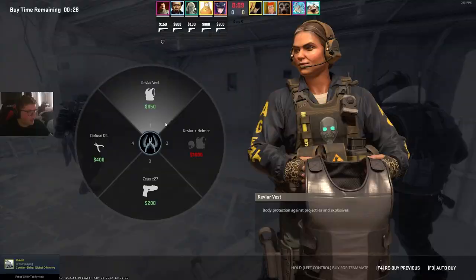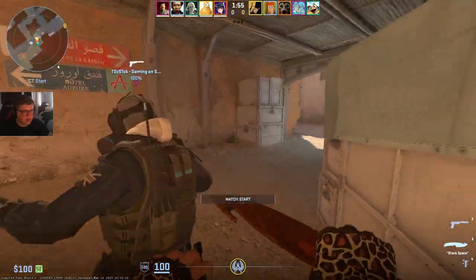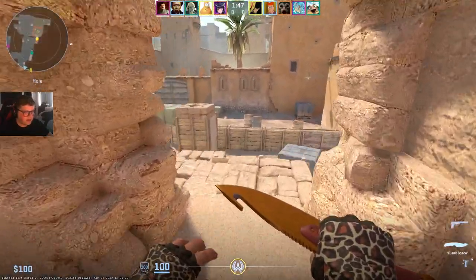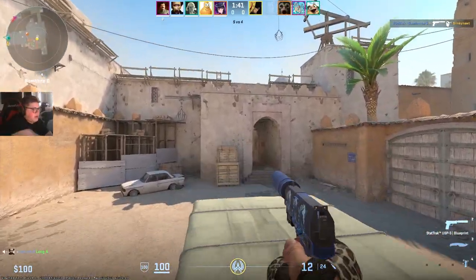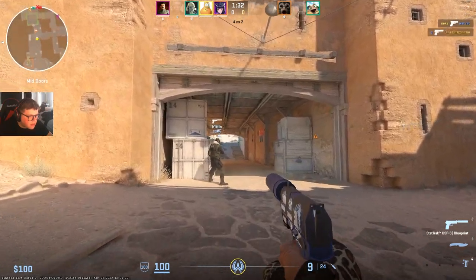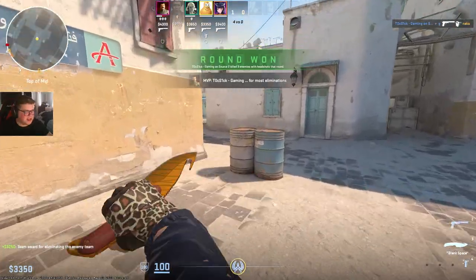We got the whole squad. Let's see what we're doing. You know what, I'm just gonna play the game as I usually do. Let's buy armor - first round I'll play B. Okay, I'm not paying attention very well. I think they're going A - let's run back A. Are they crossing? Oh, just got all of them! Easy first round I guess - didn't expect to kill all of them.